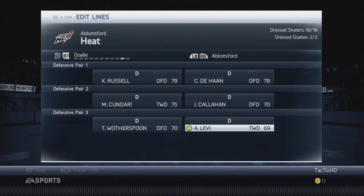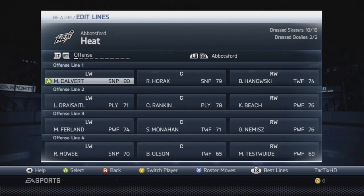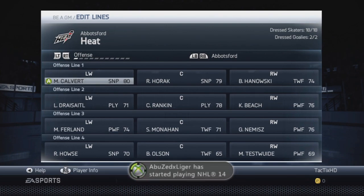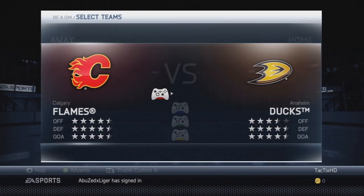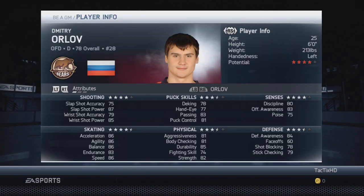Our AHL team is looking pretty solid as well, mainly low to mid 70s. We have a starting goalie at 75 in Mirzak and a backup Borossiat at 69, so not too bad. Calvert is down in the AHL right now — I'm sure he'll get called up once somebody gets injured, but for now he'll play there. As you can see, four and a half stars throughout, pretty much the highest we can get. Sometimes I get five-star offense, but barely ever.